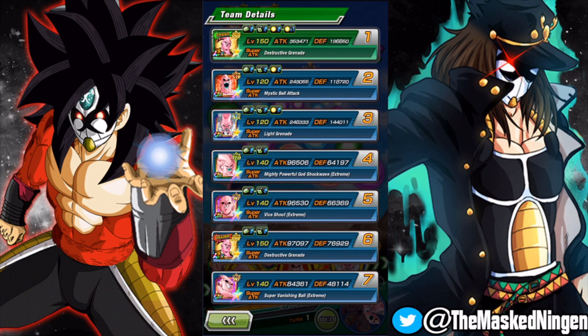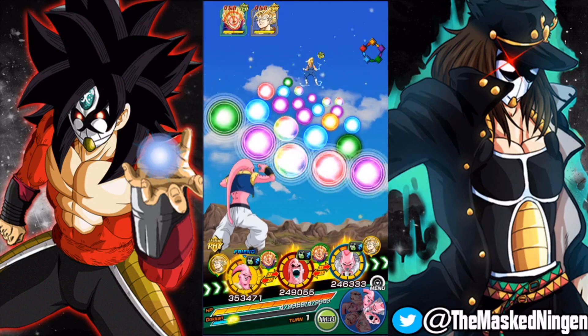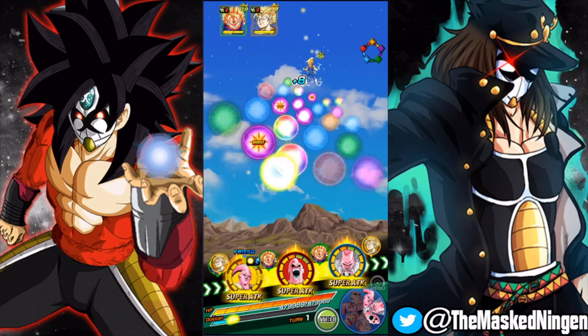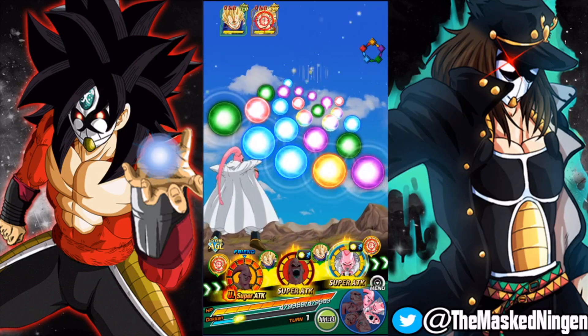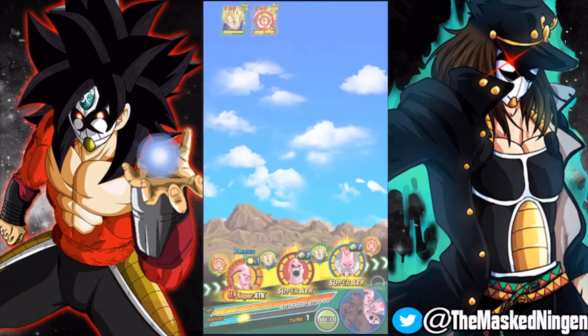The person in the comments did say to wait until Ink Kid Buu's EZA was out, so obviously he's going to be here. I imagine this is probably going to be a fairly straightforward run because this team is incredibly powerful, has a ton of built-in healing, and is just going to be very, very strong overall, so we'll see how we get on.